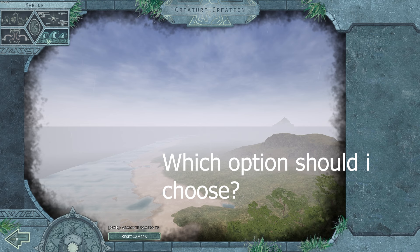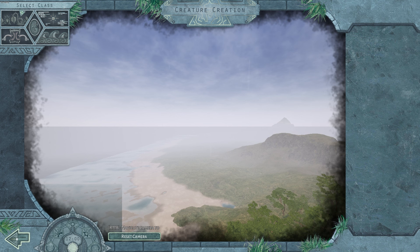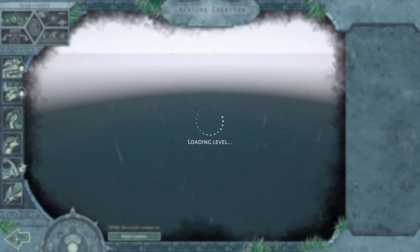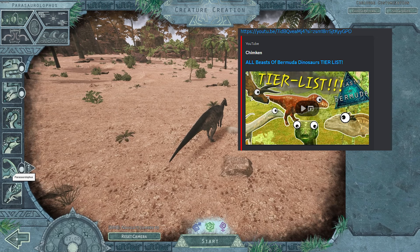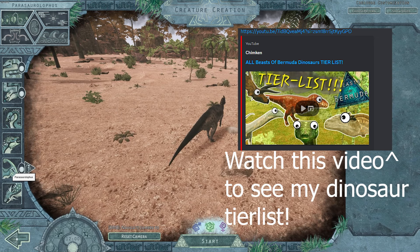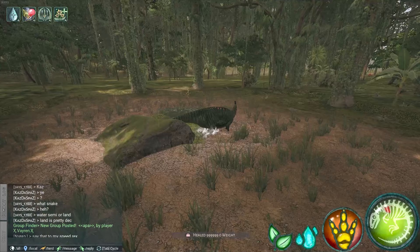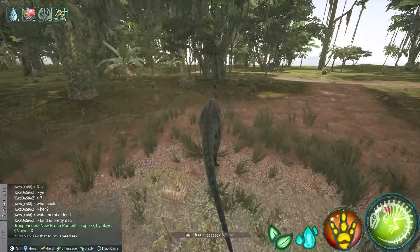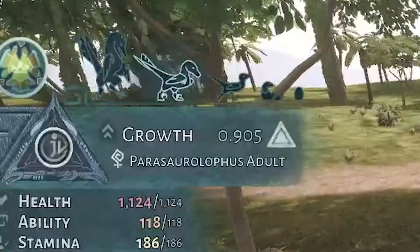Which option should I pick as a new player? In my opinion, herbivores or flyers are best for new players. Herbivore is just the easiest to play, and with flyers you can really learn the map. Starting out as a herbivore, I would personally pick Carnotaurus or Parasaurolophus. Parasaurolophus is quite fast but also tanky and strong enough for a new player. It's also popular among herbivores, so you could most likely easily get a herd going. My Parasaurolophus is currently 0.9, but yours will be 0.4 when you first spawn in.